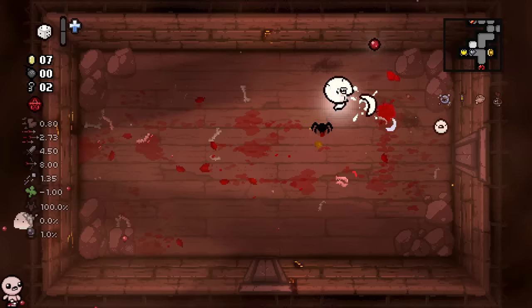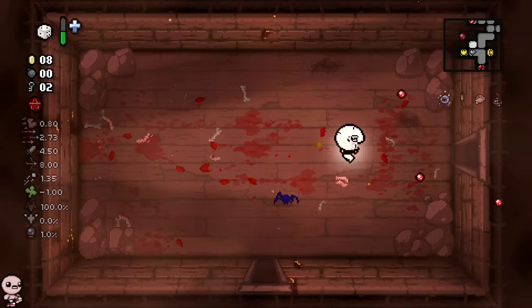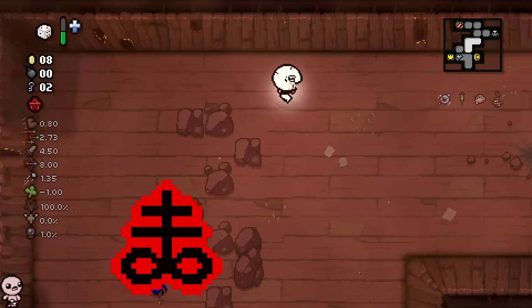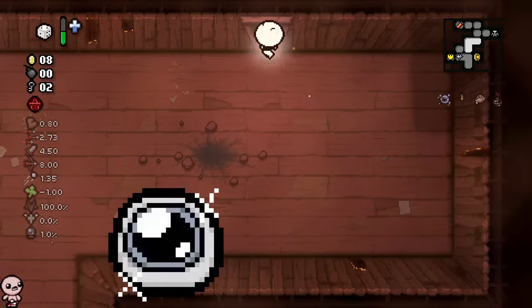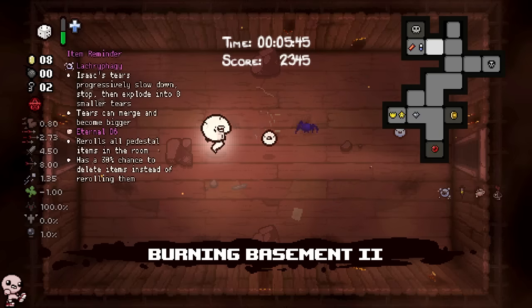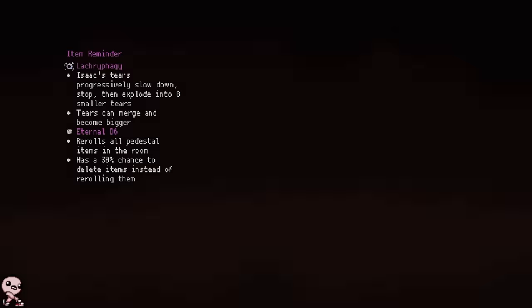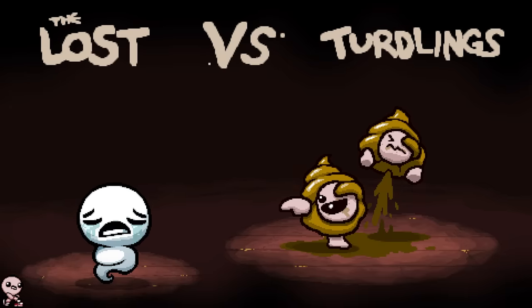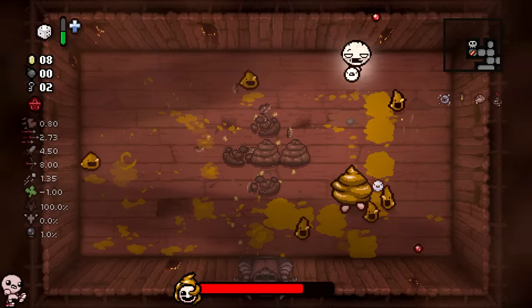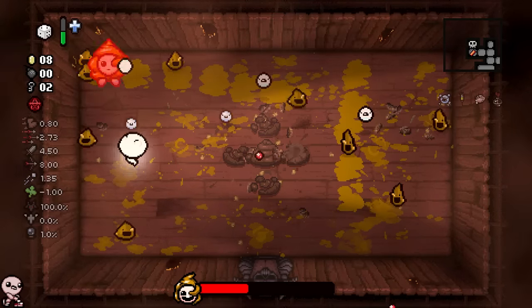There are a couple of godly tier two items in Isaac, so don't get me wrong - this is not going to be impossible, but it will be a challenge. For all I know, Brimstone could show up, get re-rolled into Polyphemus, and then I'm just not allowed to take it due to challenge rules. But there are a lot of good tier two items - mysterious liquid, contagion, some bangers for sure. I'd even consider Lacrofugee one of them honestly.